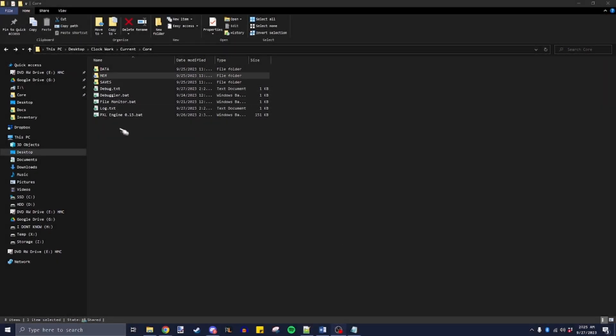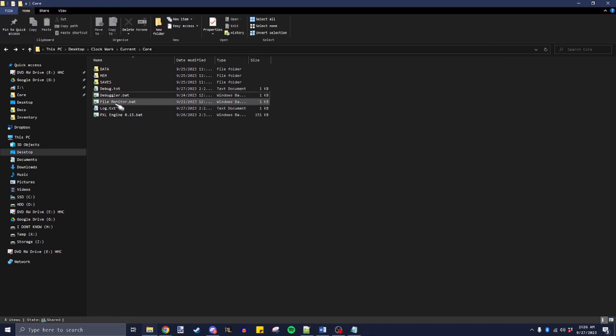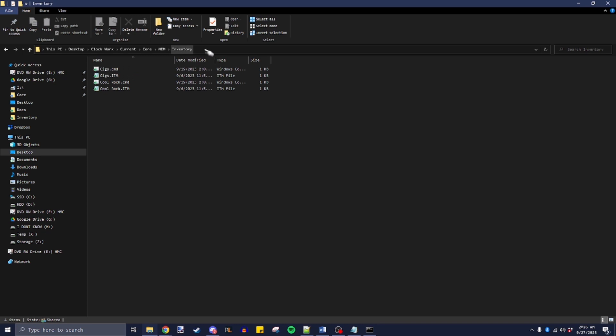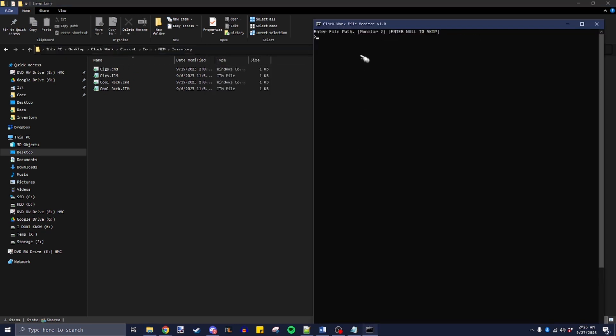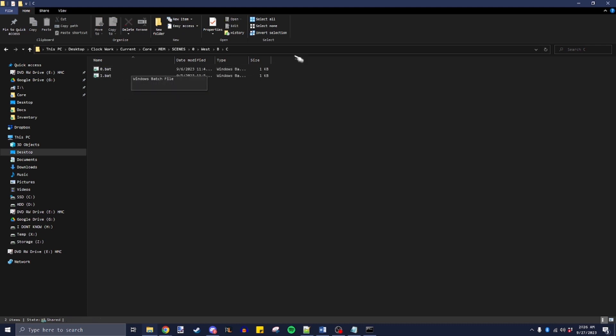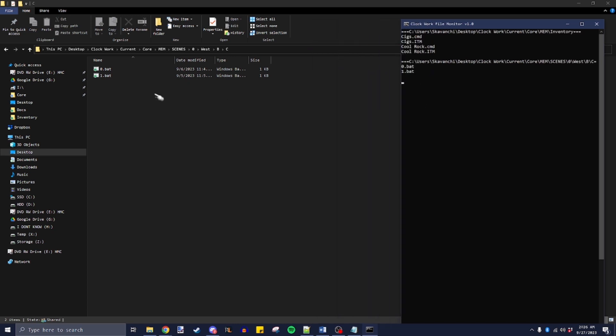Let's get the stuff that probably nobody cares about out of the way first. For the debugger I have some crap in my log and I added functionality so if I hit L or D it will respectively clear the log or the debug screen. I've also added a file monitor, so if we go to mem, then inventory, copy this directory in and go to zero west PC — where Dave's watch was — you can see it's now showing the contents of those directories in real time.